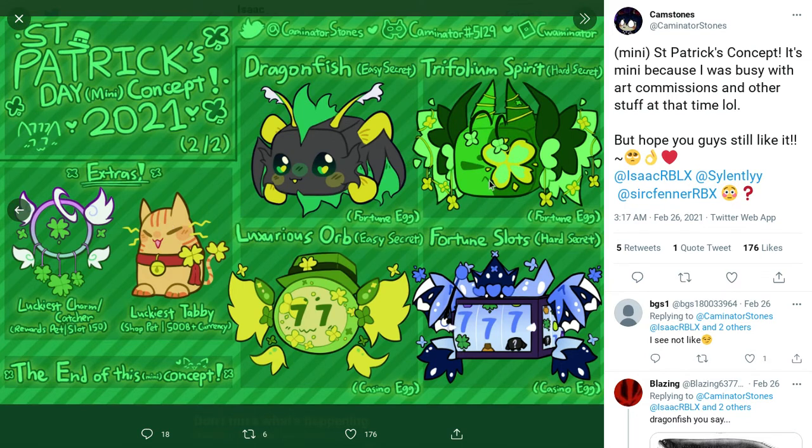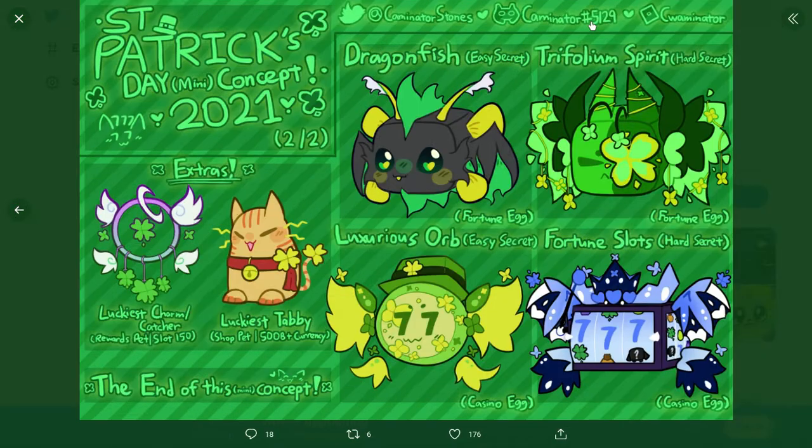We got the fortune slots and then we have the extras, which is the luckiest farm catcher, rewards pet, luckiest tabby — which would be nice for like 500 billion plus currency. Maybe make it higher since we have auto collect; we can just auto collect overnight and probably have enough for it if we had good enough pets.